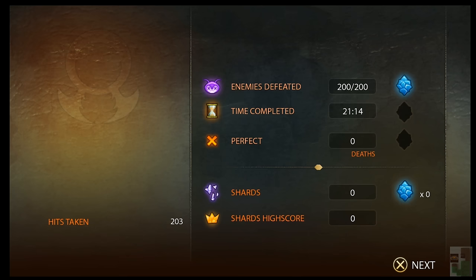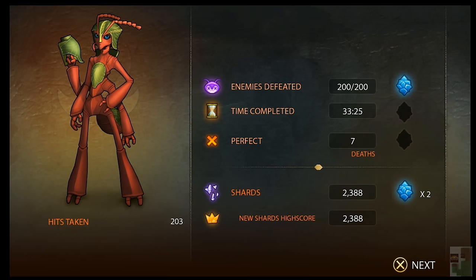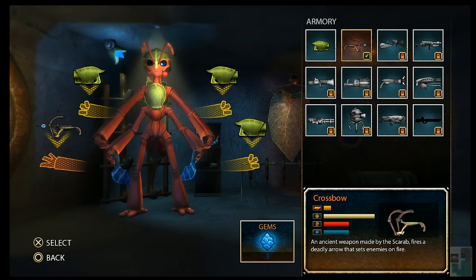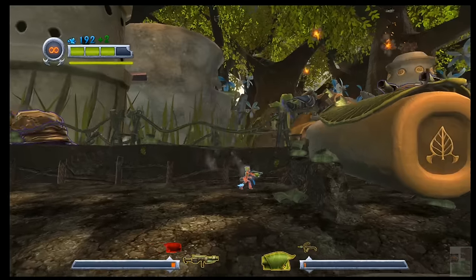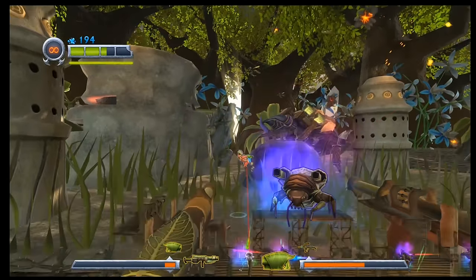You get a bunch of points, and you earn gems based on how many enemies you defeat, the time it took to complete it, and how many deaths you had — so I only got two gems. Then you get to a screen where you can buy new weapons. One of the nice things is I put a better weapon in each set, so whenever I switch I do have a superior weapon to the one I started with.